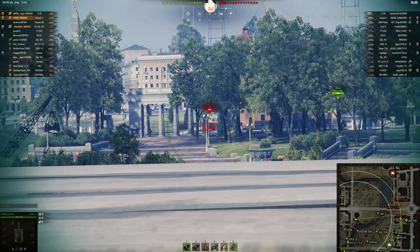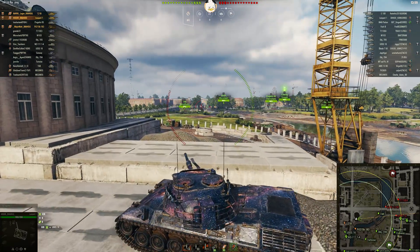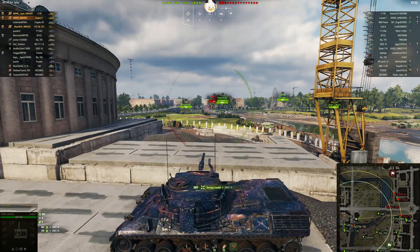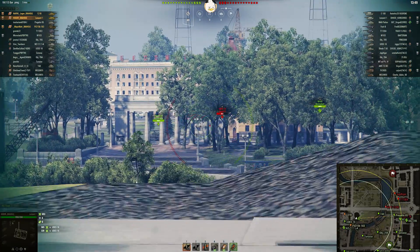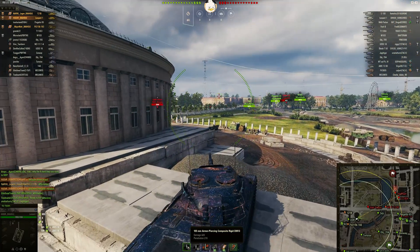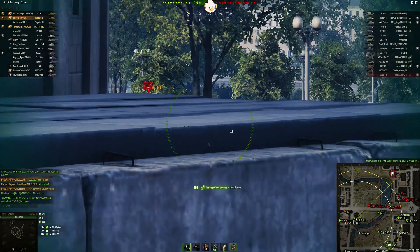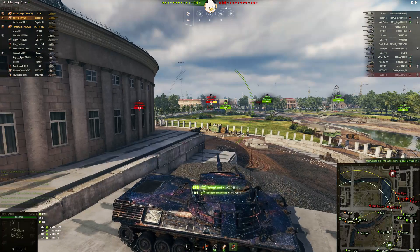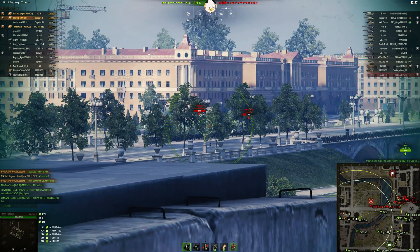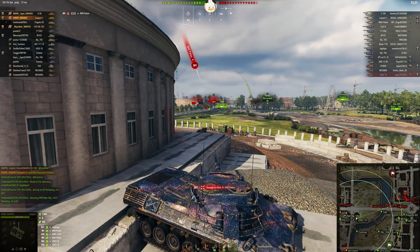Hodor moves up to where he can get cross shots, just picking on that poor LTTB over there. This tank is running the 105 with 420 alpha, 278 penetration on the APCR and 323 on the gold round. It seems to be a fairly nimble tank. There's a nice shot into the AMX 1390. The reload looks to be still as painful as the prototype — and of course he gets popped by a Patton.